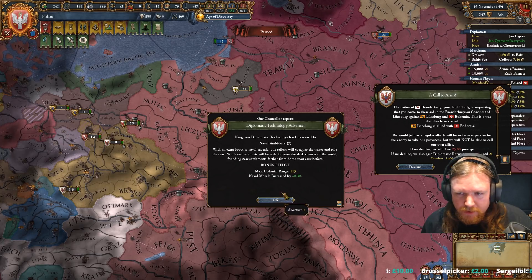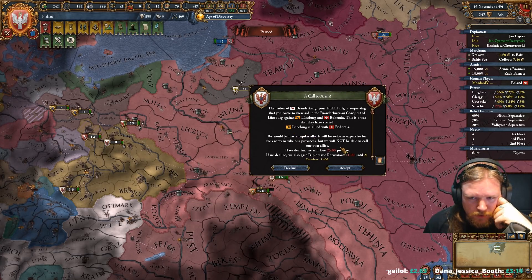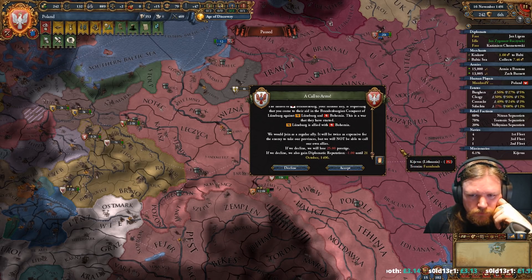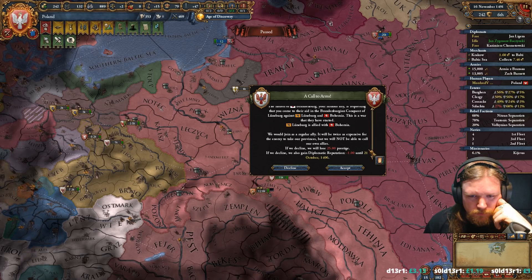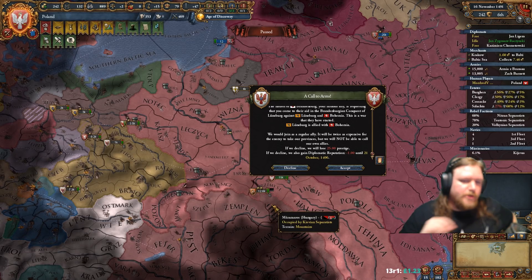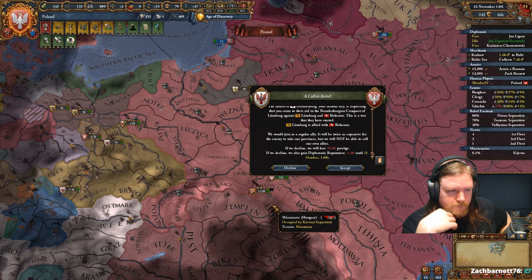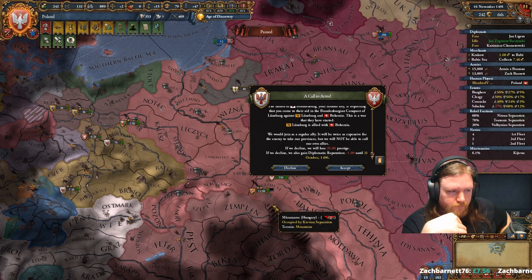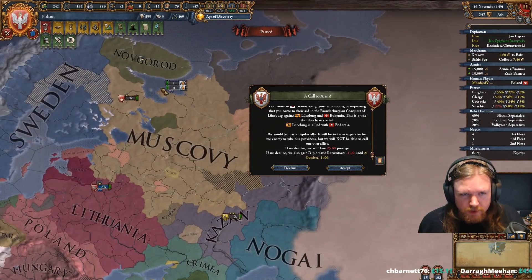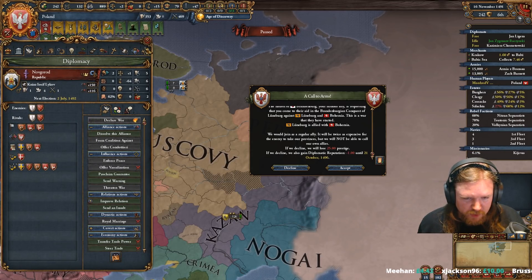Brandenburg's calling me against Bohemia. Damn them. This is a war they've started. You want to call me into a war against my ally? So this is really the point where I'm going to have to decide who I want as an ally more — Brandenburg or Bohemia. How far away is Novgorod from diplo-vassalization? They would never do it to me, I don't think. Distance between borders — huge penalty.